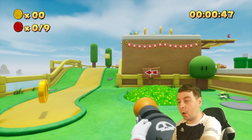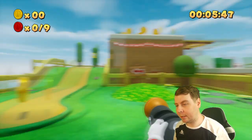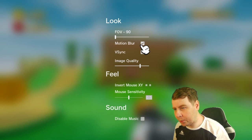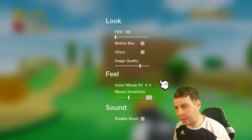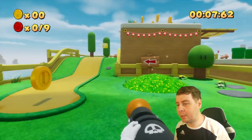Level 1.1, here we go. Let me adjust my scroll. Oh wow — motion blur, no. We don't want motion blur. Turn VSync off as well. There, okay. Let's try — much better.